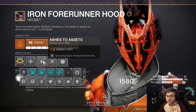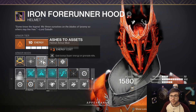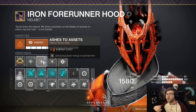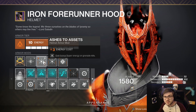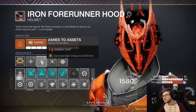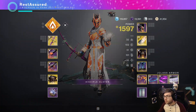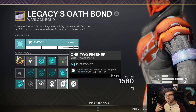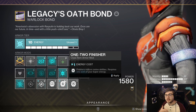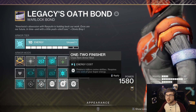I'm also running double Ashes to Assets, so I gain bonus super energy on grenade kills. Since the whole build is based around throwing grenades everywhere, you're pretty much going to have infinite supers. It's crazy how fast they charge with double Ashes to Assets on. This also helps if you do want to run the 1-2 Finisher mod, since you'll have plenty of super energy to spend. But most of the time you don't need the finisher, which is why I go with Utility Kickstart instead.